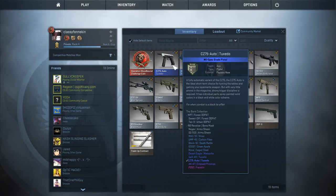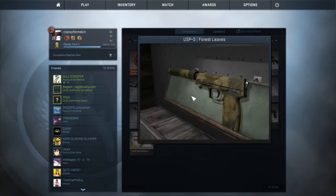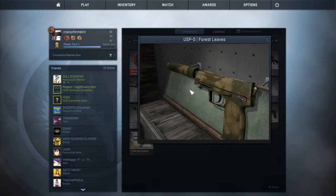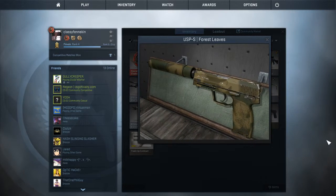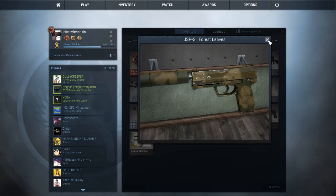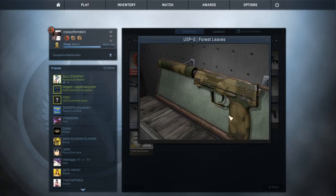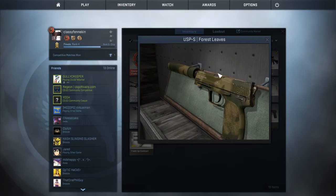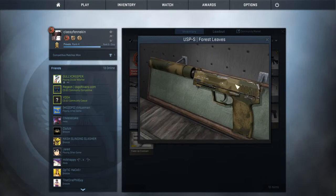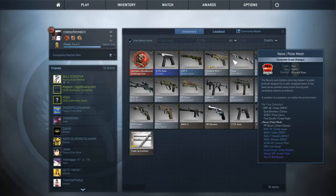I actually figured out how to do the inspect and reload glitch on this thing. This is my field-tested USP-S Forest Leaves. I have a skin on it because it's my starting pistol kind of thing. I actually inspect a lot of my weapons before I buy them — I got this one because it wasn't really that bad of a skin for being field tested.